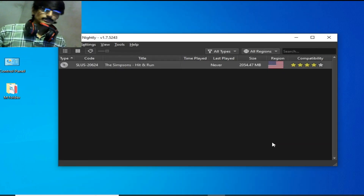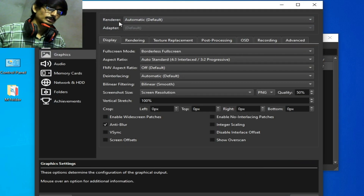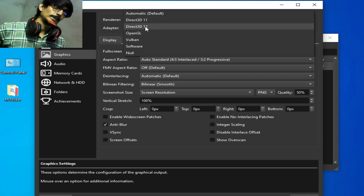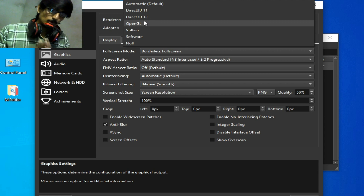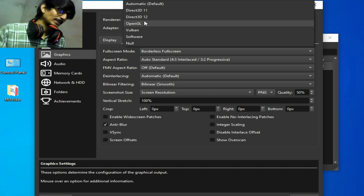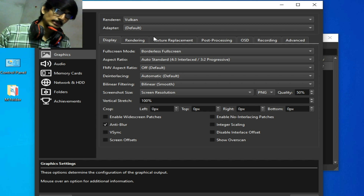Solution number three: if you're still facing the issue, go to Settings and go to Renderer. You can change your render backend — like DirectX 11, DirectX 12, or OpenGL. Try these options one by one. If you have an old PC or old laptop and are facing a black screen, try different backends like OpenGL, DirectX 12, DirectX 11, Vulkan, or Software. In my case I can choose Vulkan because Vulkan is better than OpenGL, DirectX 11/12, or Software.